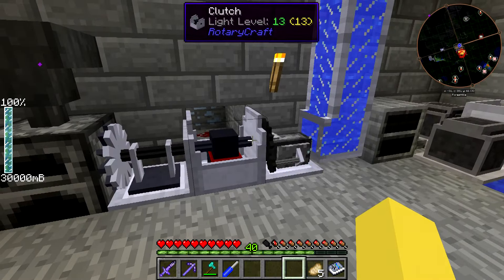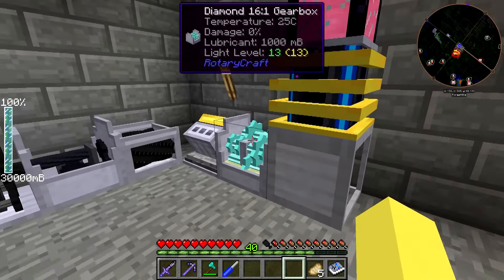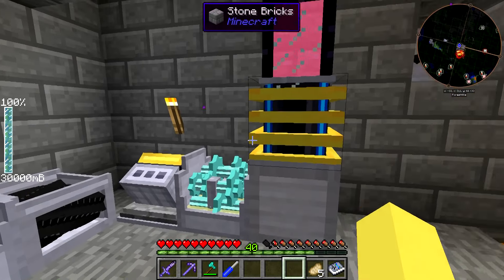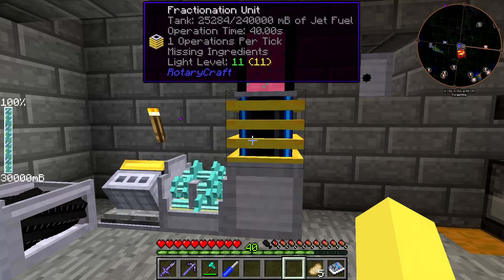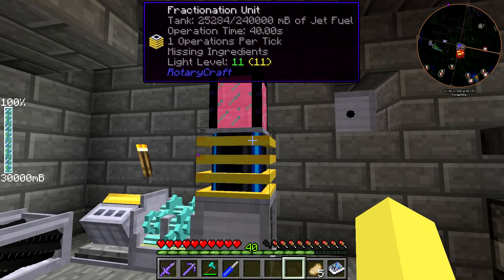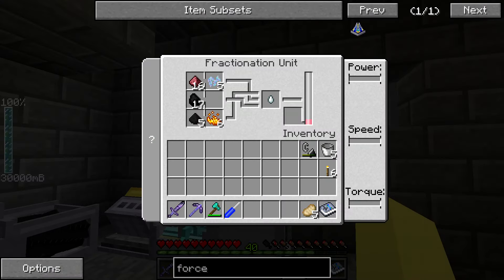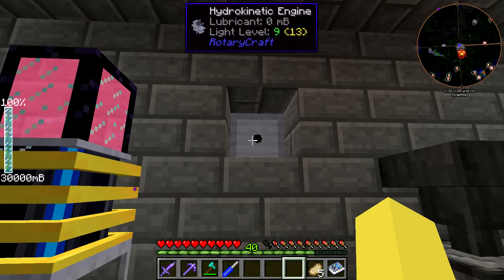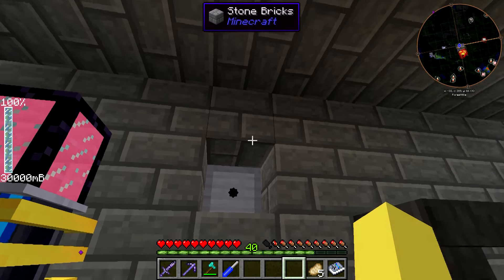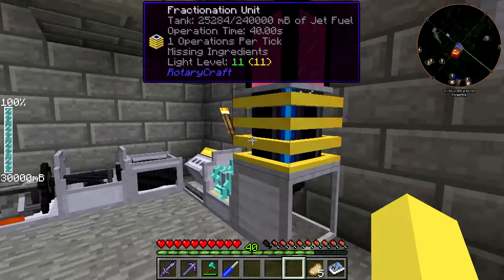Over here we have the fractionation unit, powered by a 16-to-1 gearbox and gasoline engine. This is what we used to make all of the jet fuel — I used this a ton because I used a lot of micro turbines. It was kind of annoying to gather all the inputs; the magma cream is what I'm out of right now, but super useful. The hydrokinetic engines right here — you'd be able to pull the power out right here, but I never used it for anything, so it just kind of sat there.